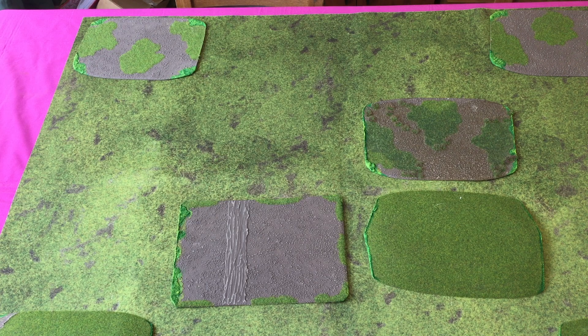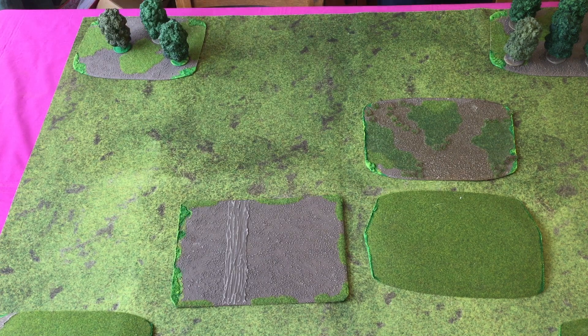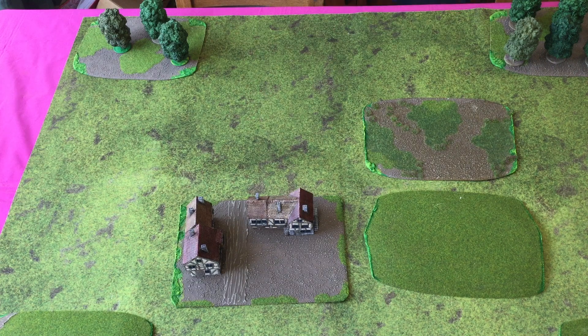These particular templates are made by S&A Scenics — you can use any you like, but these are very nice. I'll put some trees on just for decoration. This isn't a skirmish game; this is a proper battle game with hundreds of figures. The trees aren't literal — they just show a wooded area. You don't have to say who's behind which tree. Similarly, the buildings on the template aren't literal either. We don't do things like saying who's at what window. It's just an area.